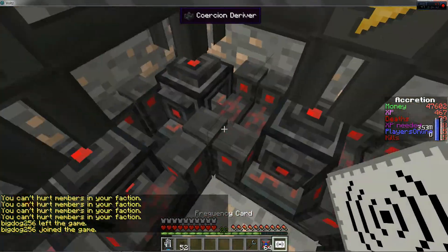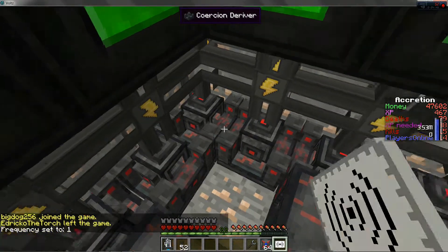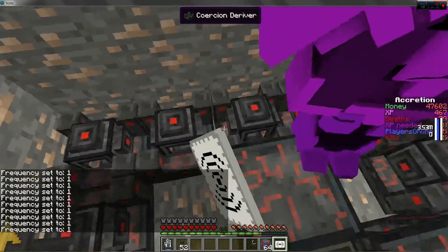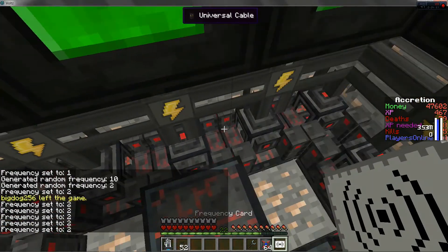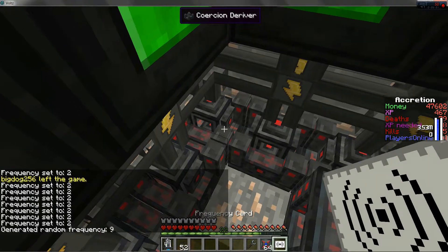Alright, what is the frequency on this? Frequency one. Alright, you're just gonna shift right-click all these. And what this is doing is setting the frequency on these so they're all gonna have a shared frequency.